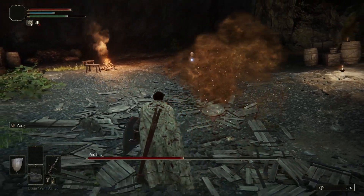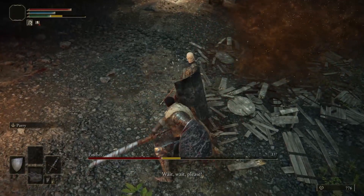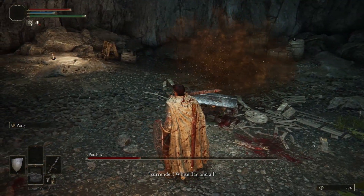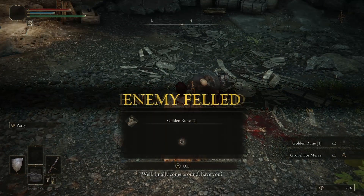When his health falls below half, he'll start begging to surrender, saying 'Wait, please — I surrender! White flag and all!' If you stop attacking him and wait, the boss fight soon ends and he'll give you a Golden Rune 1 and the Grovel for Mercy emote.